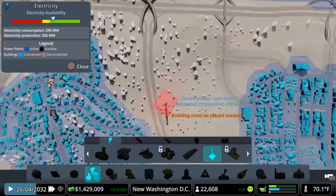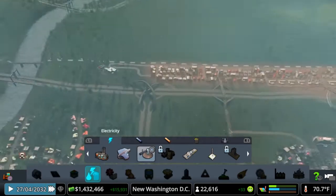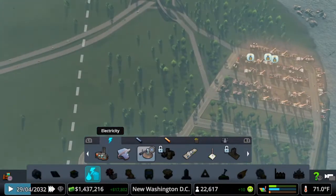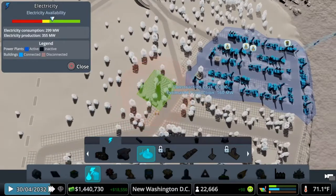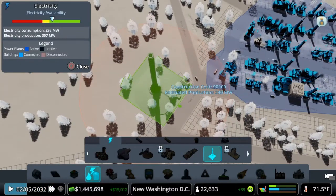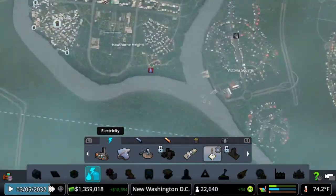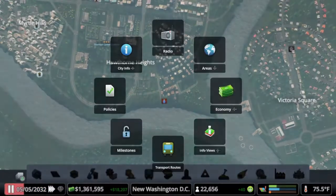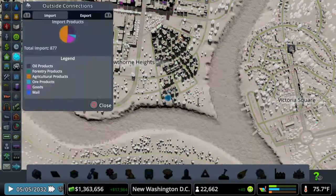I want to put down either the solar updraft tower or at least the solar plant. The solar plant has a noise pollution of 25 and produces 112 to 160 megawatts. The solar updraft tower produces 240 megawatts — way better — but noise pollution is 50. The solar updraft tower is very tall compared to the solar plant which is very short. We're gonna put one down in this zone — actually, we'll put down a solar updraft tower. That'll supply power to this entire area, way more than we need.